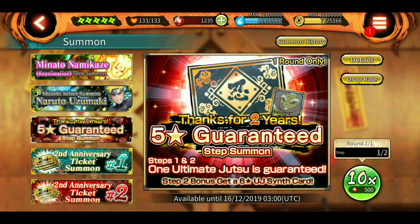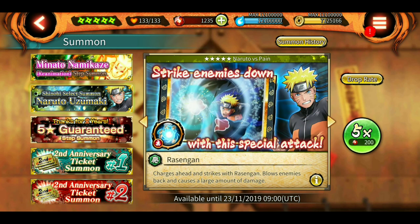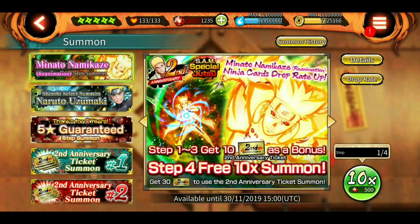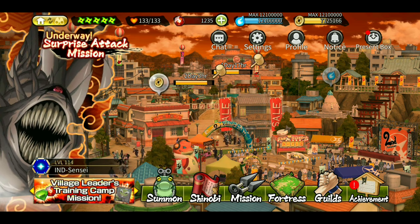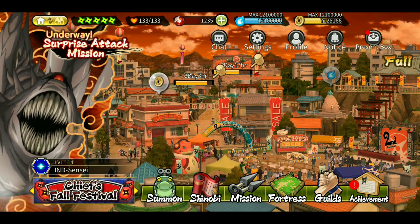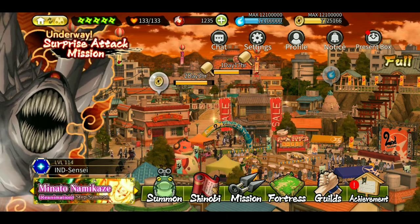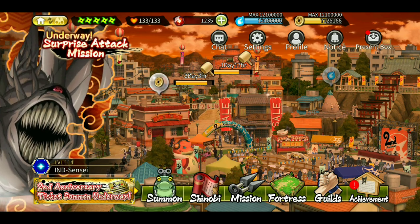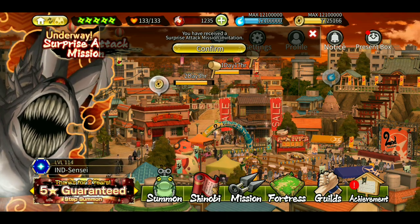The thousand shinobi banner - if you reach step two you'll get a six star ultimate synthesis card. The shinobi select changes every day so make sure to check it out if you want any character. I think I've covered pretty much everything. Hope you liked the video - make sure to drop a like and let me know in the comments if you pulled Minato's ultimate and how your SAM is going. Until the next video, sayonara!